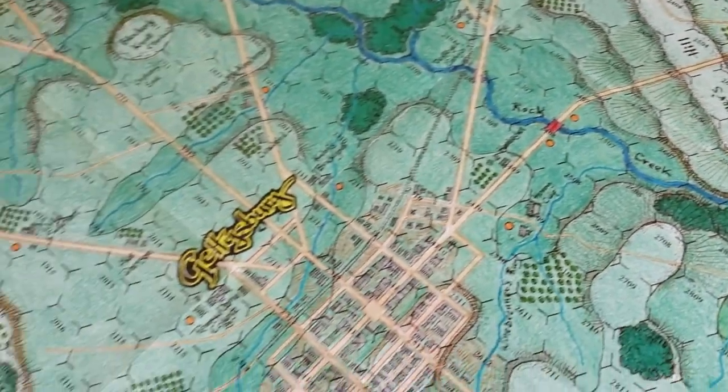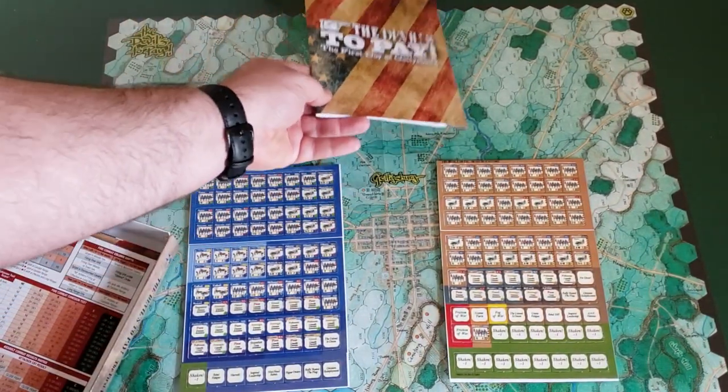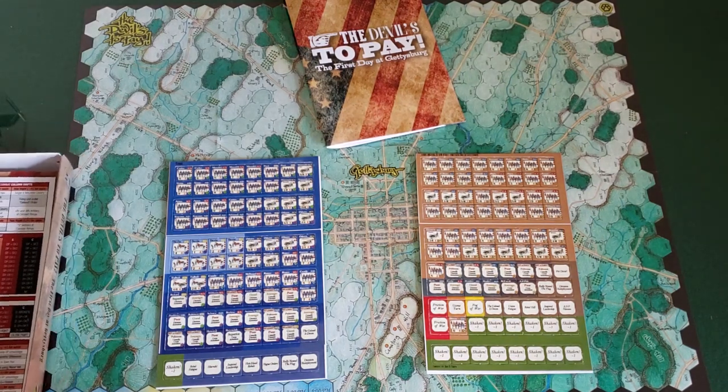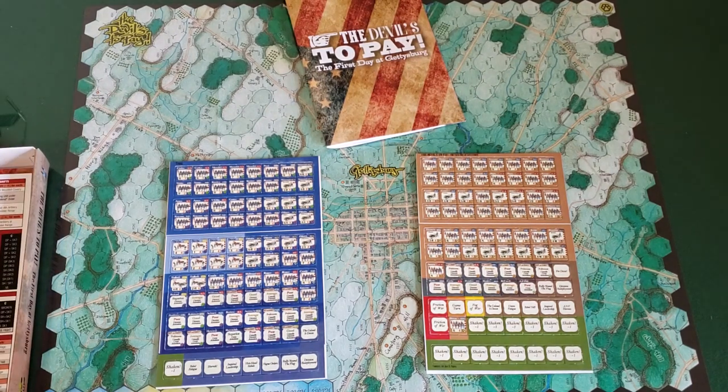That is The Devil's To Pay, First Day at Gettysburg from Tiny Battle Publishing. I cannot wait to check this one out. I'm sure I'll do some videos on it — at least a tutorial video, maybe a playthrough video, just to see what the game is like. It is allegedly a simpler version of Blind Swords. The normal system is probably a heavy medium — not super easy to get into, but once you do, the payoff is well worth it. Maybe this version will be even easier to get into so more people can enjoy it. Hope you enjoyed the video — till next time.